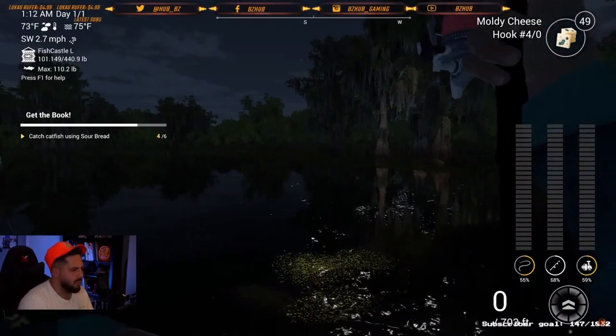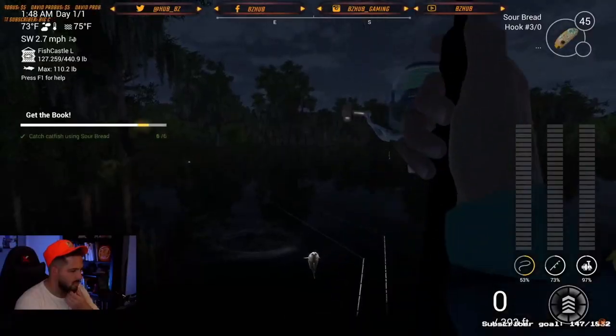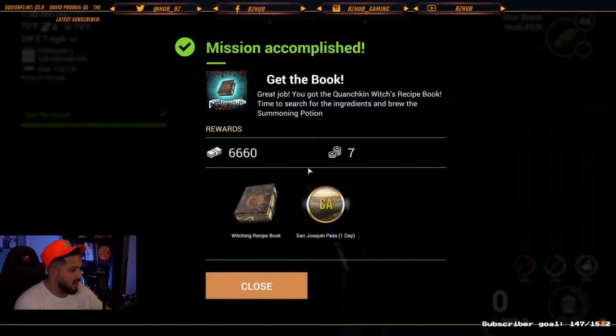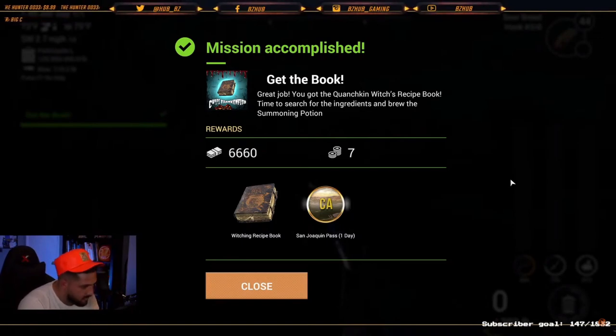Then you can throw dried locusts on all three rods and finish it up entirely. Catch six channel cat or blue cats out of Quachkin Lake and you have the witching recipe book — easy as that. It truly is super easy, just a little time consuming to catch all of those catfish. Four odd hook, catch some catfish, get yourself the witching recipe book.